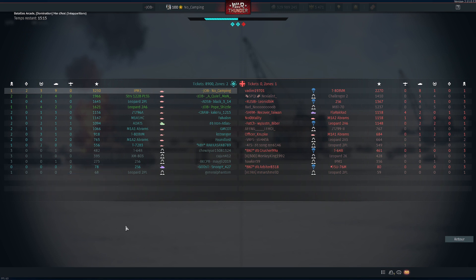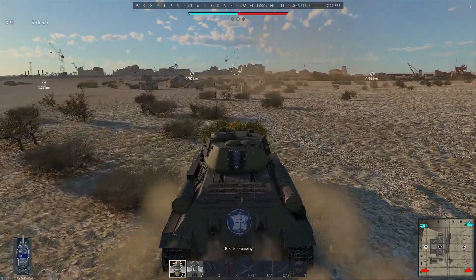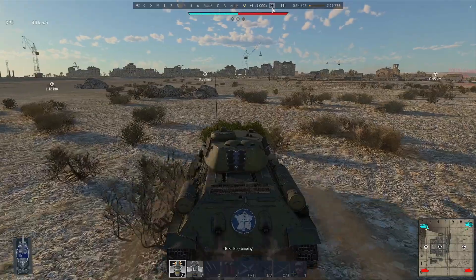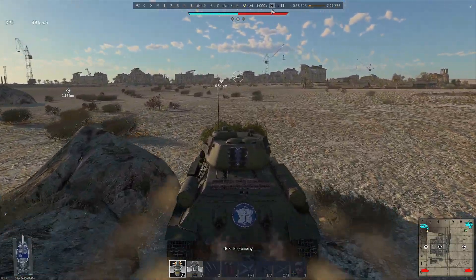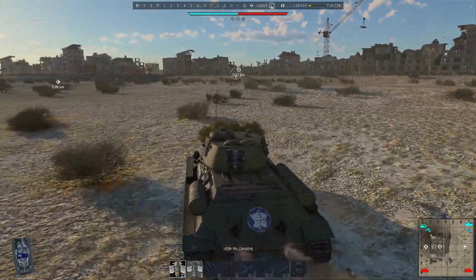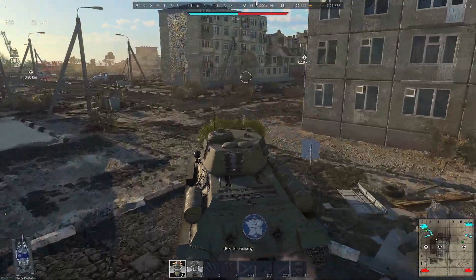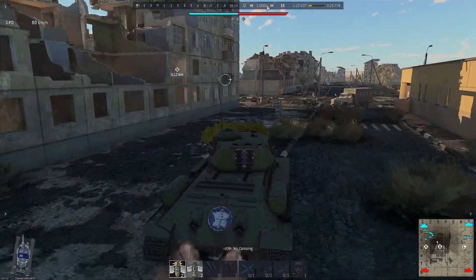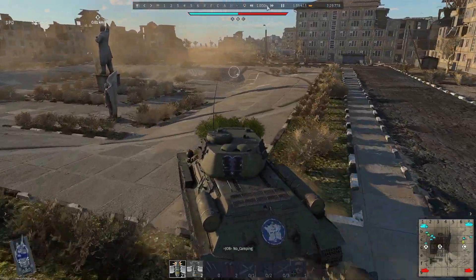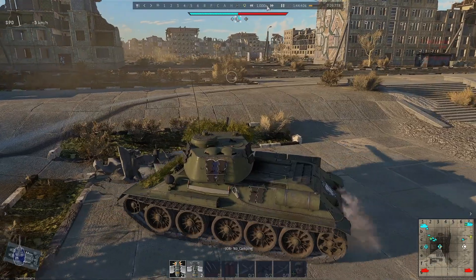Now let's move to the gameplay played from the other side. I'm playing my BR 5.7 Chinese lineup — essentially a Russian lineup and American legend — playing from the north side, and again I'm going toward B. This gameplay will illustrate the good view you have over C once you've capped B. Here I'm crossing directly to B — I didn't see any red tanks — though the crossing is a bit faster from the blue side.